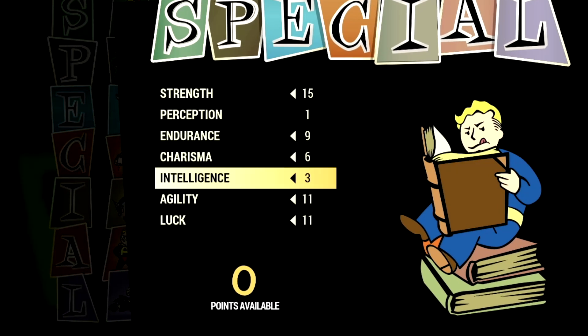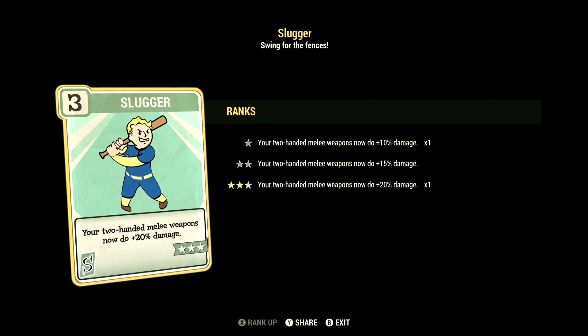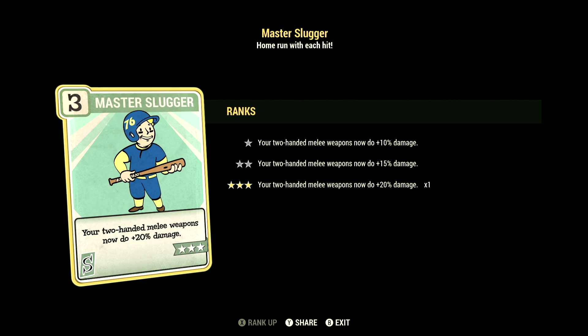Starting off with the build, these are the base stats that make up our Budget Chainsaw build. So if you want to use the exact build I'm using, this is the start.